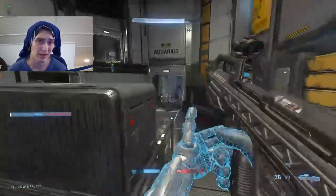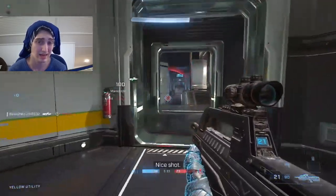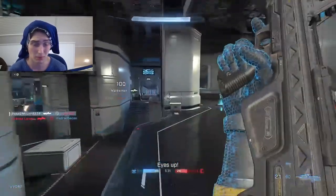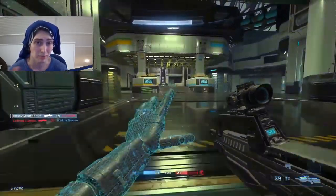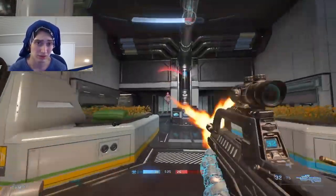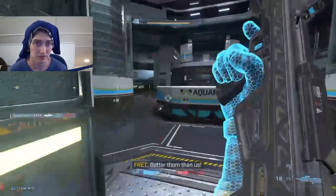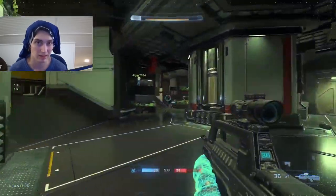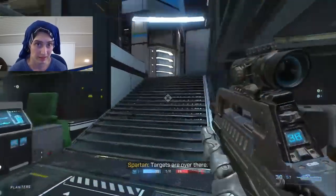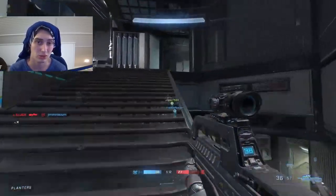You want to have your crosshair trained at about body level. You do not want to train for the head. I am very guilty of this — in multiple other shooters I've played I've trained myself to aim for the head, so that's something I also need to personally work on. But because there are no headshot multipliers, you want to have your crosshair trained on wherever an enemy body could peek you from most likely.